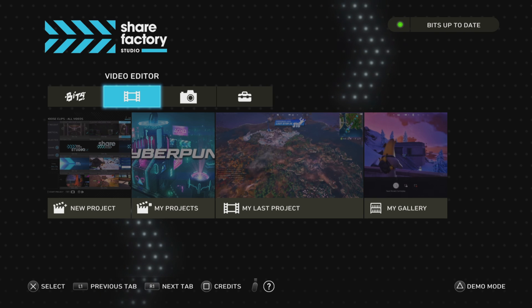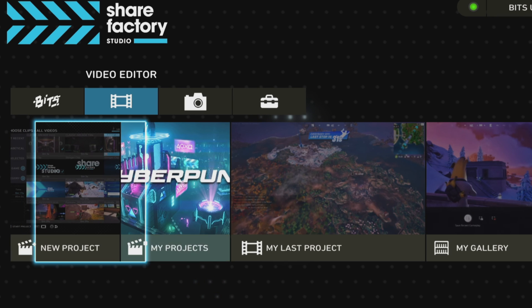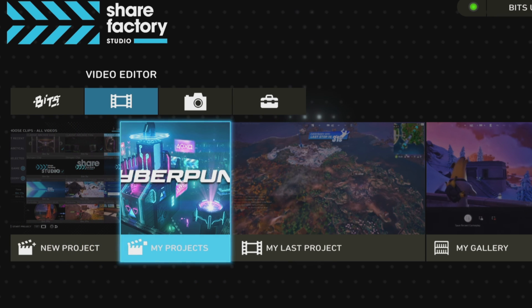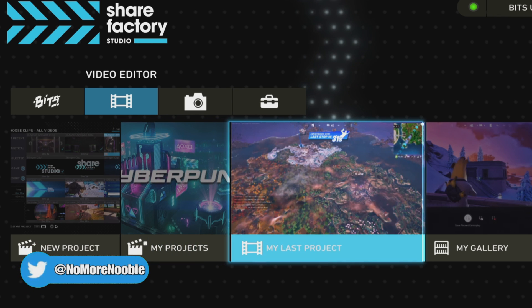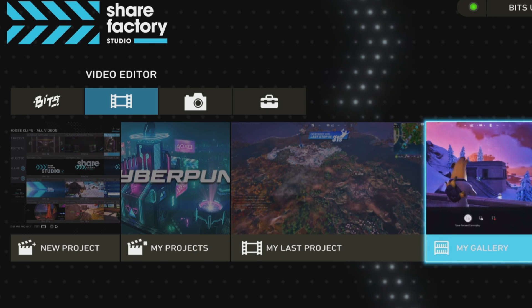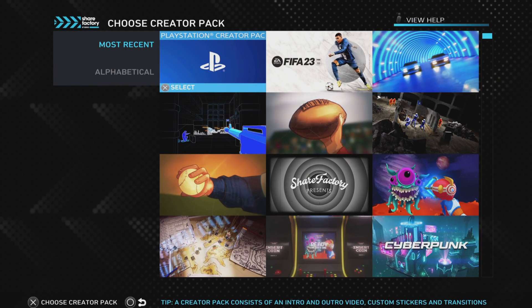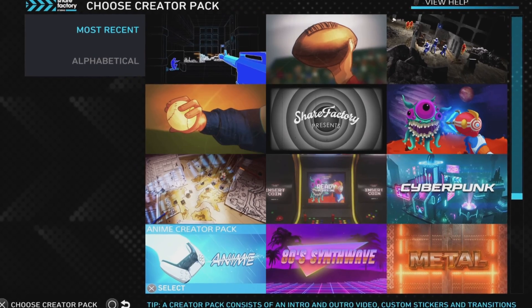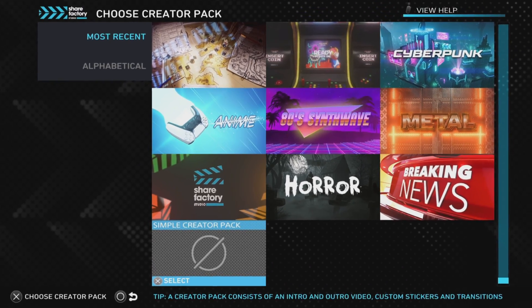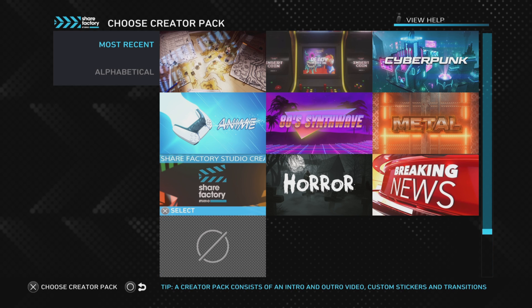To start a new video project, select Video Editor. Underneath that there are four options: New Project, My Projects — where all your previous projects are kept — My Last Project, which takes you straight to the last project you were working on, and Gallery, where all your recorded clips are kept. Click on New Project and you can choose a particular creator pack or no creator pack. Creator packs give you access to themed stickers and texts related to that pack, so you don't have to have one if you don't want to.